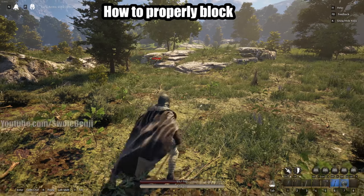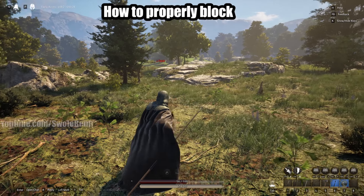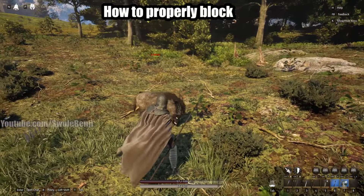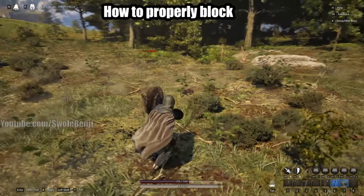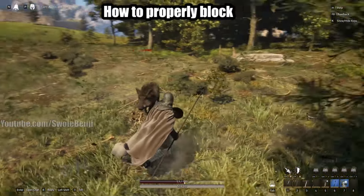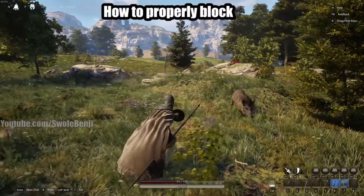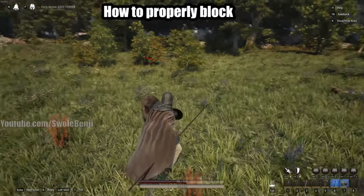When blocking in a group, you should face the enemies away from your party members and then stand still, because if you're moving around the game is a little glitchy sometimes and stuff can bug out and you don't properly block. If you are running from a player in a fight, you want to keep them on the left side of your screen. You don't want to run away with them directly behind you because that opens you up. Remember, your defense cone is more so on your left side.